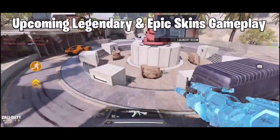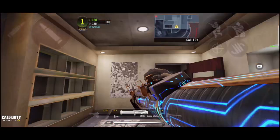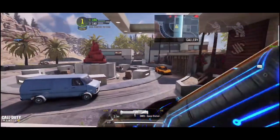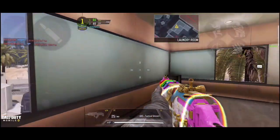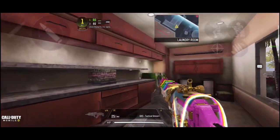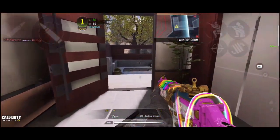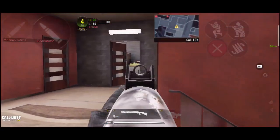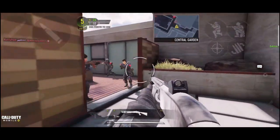Recently in our Season 4 beta, they gave us a brand new mode called Cool Gun Game — a special kind of gun game. In this mode, you guys can use Legendary and Epic Skins. There are only a few hours left before they close the beta test. So this is brand new gameplay of our upcoming GKS Gun with its Legendary Skin Unicorn. I also want to show you guys some Purple Core Skins, Energy Field Skins, and some Space Station skins. Amazing skins you don't want to miss out on, so keep watching till the end. Let's get started.